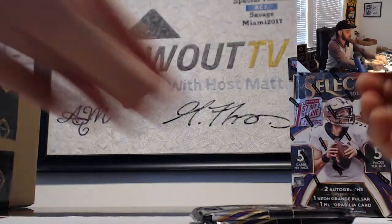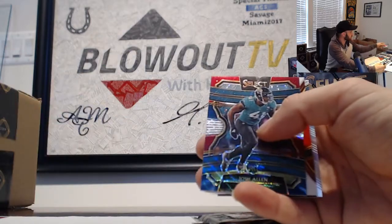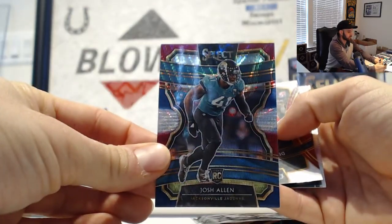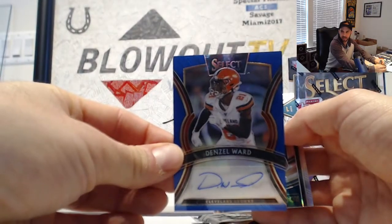Pat Mahomes. Derrick Henry Titans, Patrick Peterson Cardinals. Josh Allen. That's number 199 for the AFC South and Denzel Ward number 275 autograph Browns — that is AFC North.